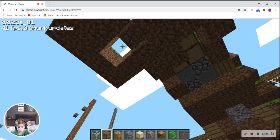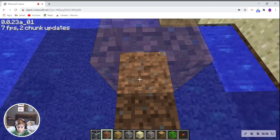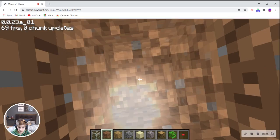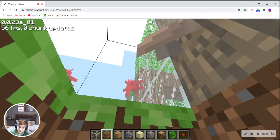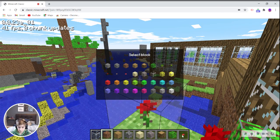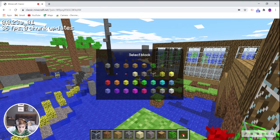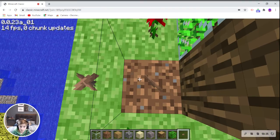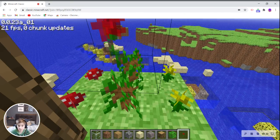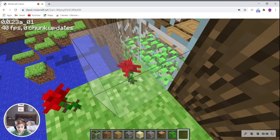Okay, where's the hole? It's two blocks in front of me — right there. There's supposed to be a flower right there. Oh look, you can stack them! What — that just disappeared. Okay.